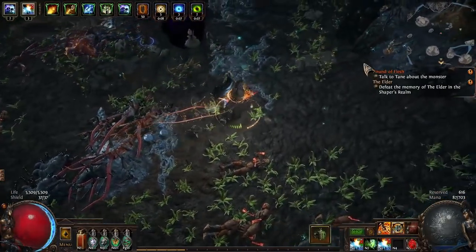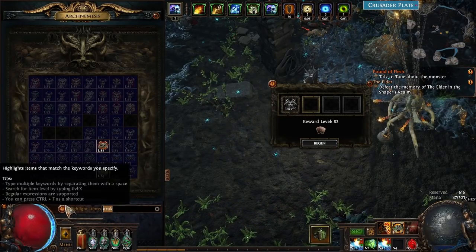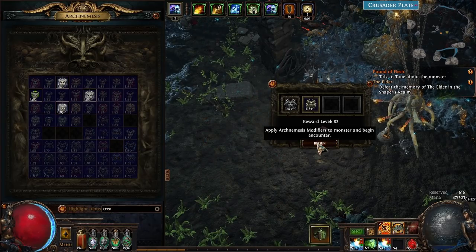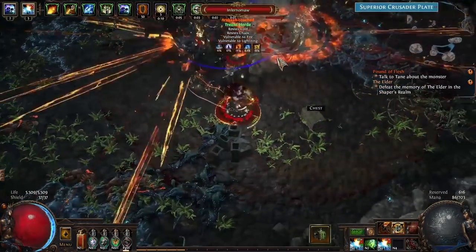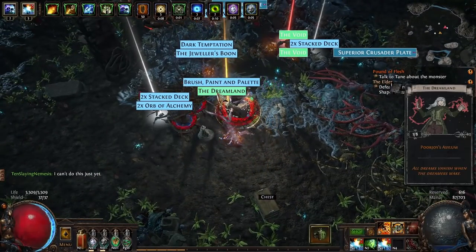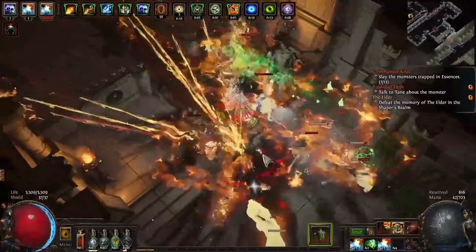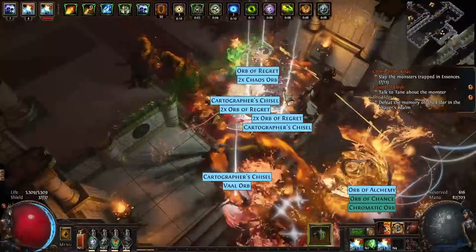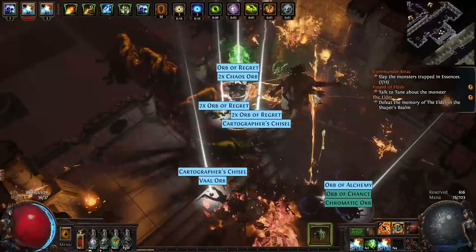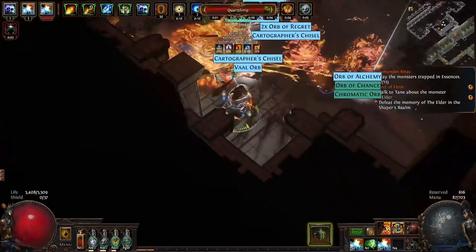The basics of Arch Nemesis are that as you fight enemies, you get pieces much like the Metamorph Organs which we all had to pick up and hated. This time, at least there aren't a billion per zone. Within your map, there will be multiple chained monsters which you can turn into an Arch Nemesis by empowering them with different modifiers. The modifiers you choose will make the enemy more dangerous and also more rewarding. The modifiers also matter because they can be combined into different recipes. These recipes will give you a new Arch Nemesis modifier which you can combine further or make the ultimate Arch Nemesis for massive rewards and, of course, massive risk.